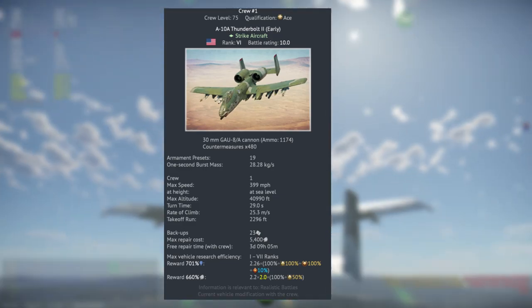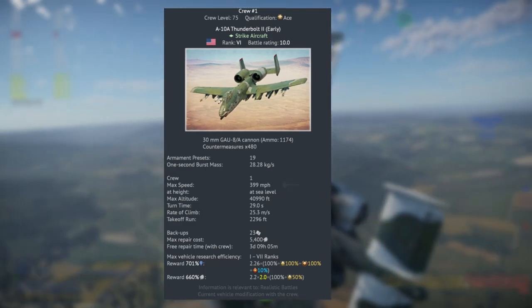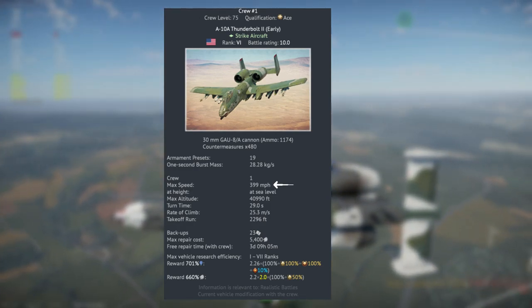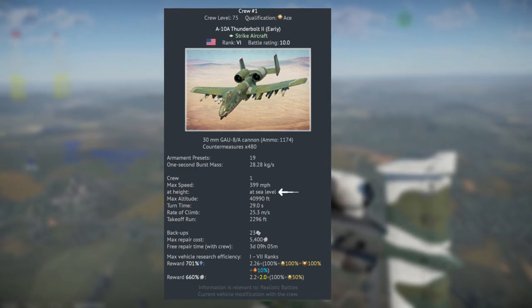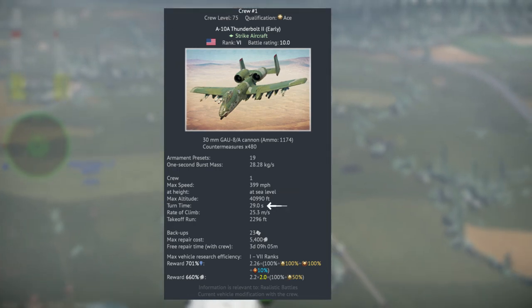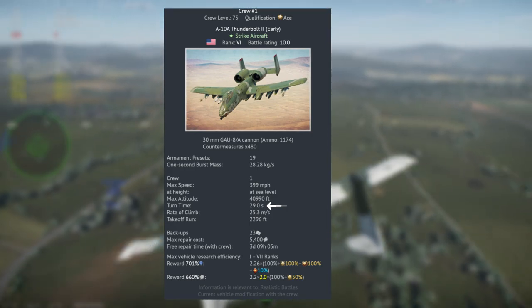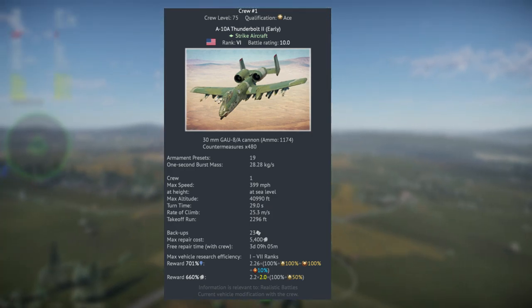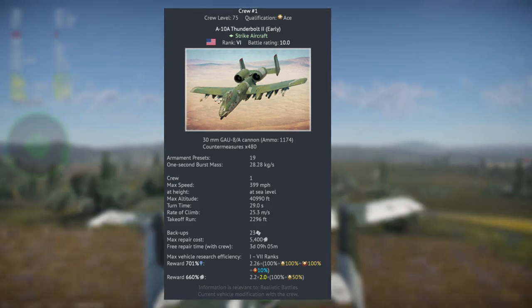Let's dive into the specs of the A10A early. Looking at the spec sheet, we have a max speed of about 400 miles an hour at sea level, which is a big benefit versus having it at 20,000 feet in the air. It actually has a really good turn time, but you've got to account for the fact that it's slow — it's not going to pull an insane amount of G's. A big benefit is you won't really have the problem of blacking out in this thing.